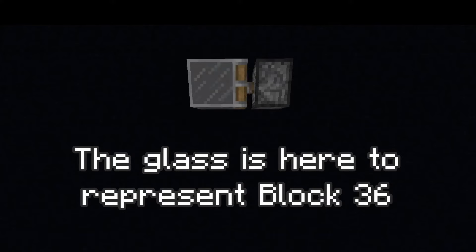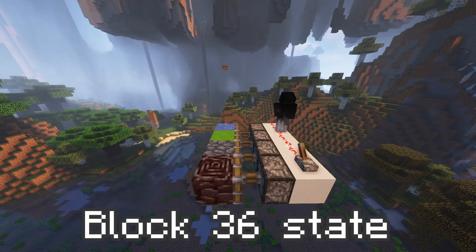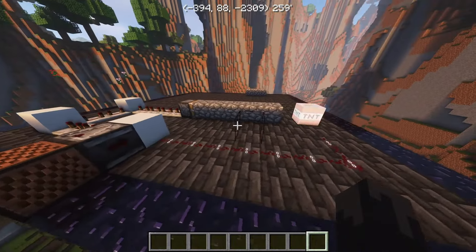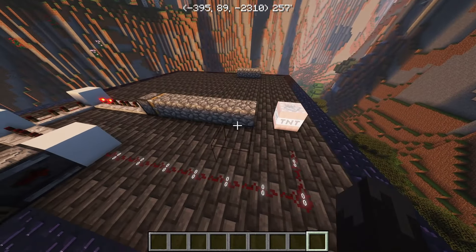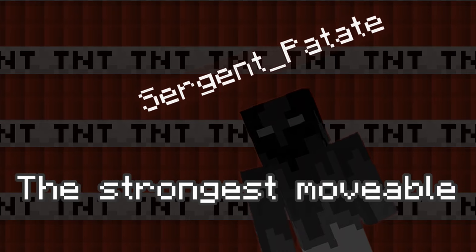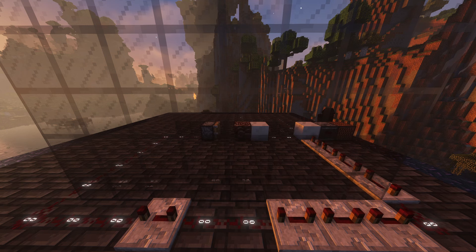A moving block is basically in Block 36 state for the duration of its movement. Any block in the game when moved is in Block 36 state before returning to its original state. Block 36 has a very special property — it has a very weak blast resistance. So let's take the strongest movable block there is, the Ancient Debris.